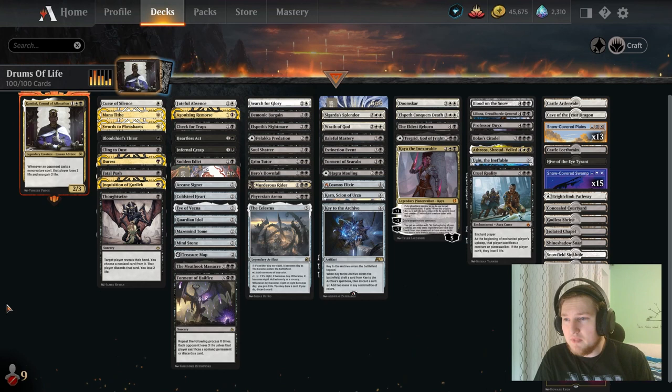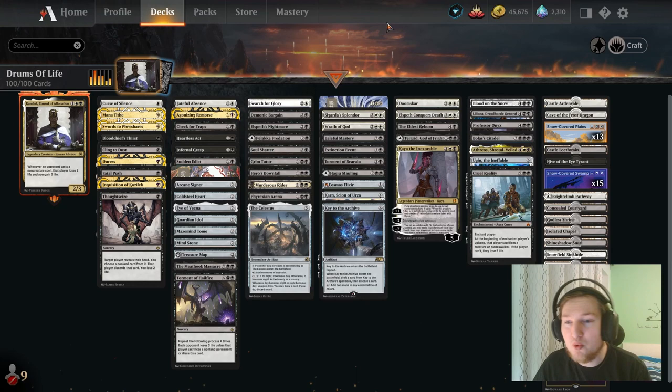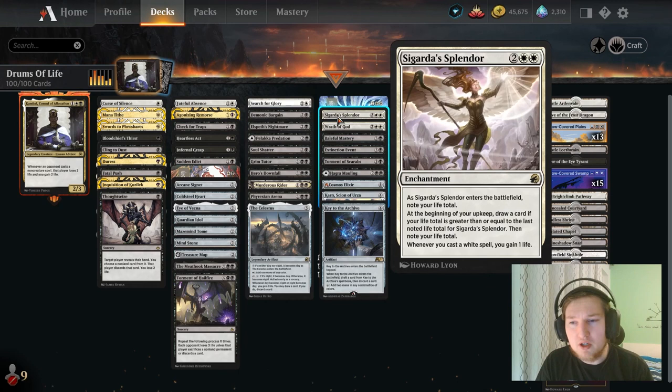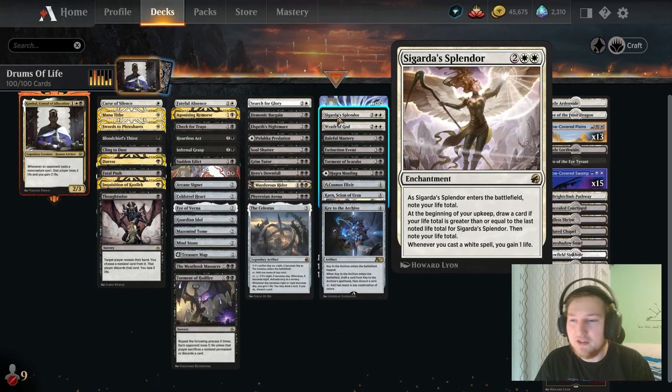We have basically no real surprises here. Thoughtseizes, Inquisitions — just general hand hate. We have mana rocks to ramp into our board wipes, but we also got access to white board wipes. We have a bunch of cards that draw cards like Greed Splendor. While we don't have a lot of white spells to gain life off of the last line of techs, we do just gain a lot of life in general, so that can keep our hand nice and full.